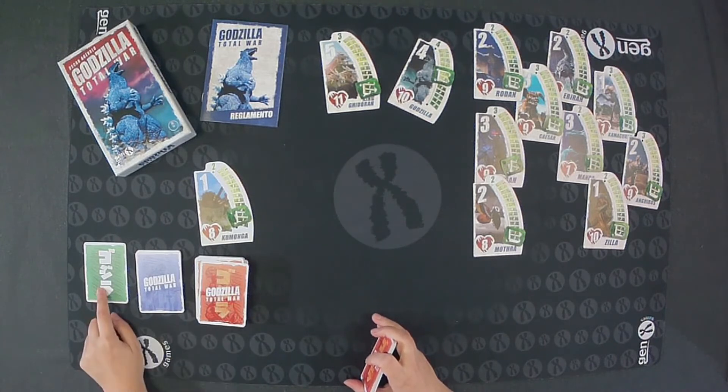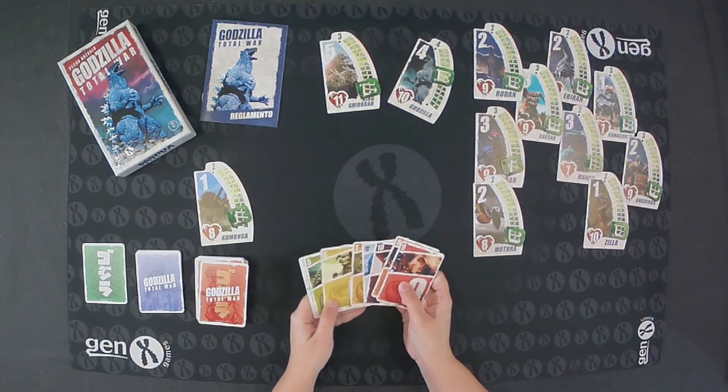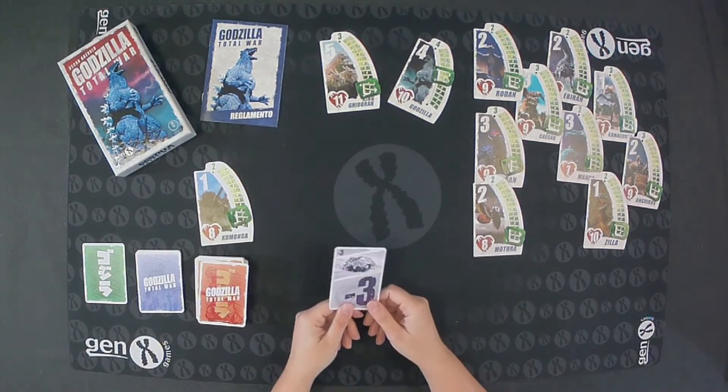We also have numeric cards with buildings, and 1 King of Monsters card, which is awarded to the winner of a game. Among the numeric cards, we also have one with a value of minus 3.